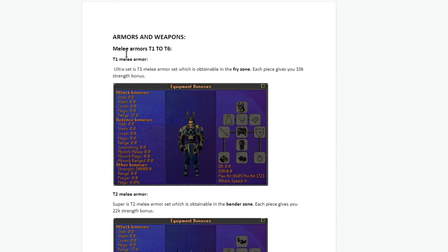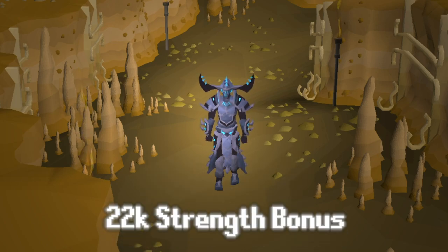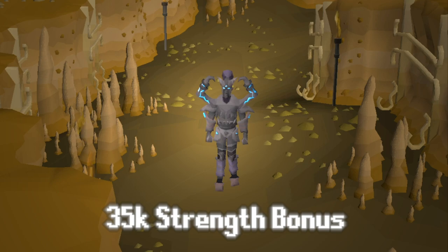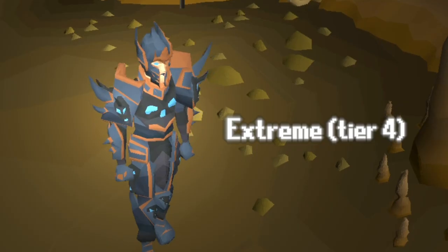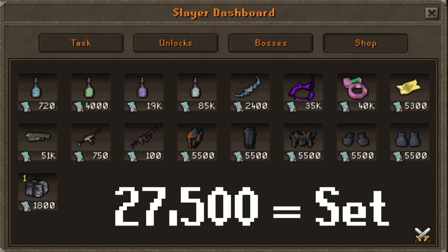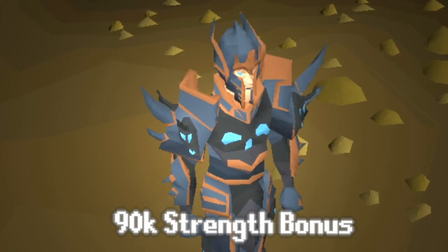It's probably best to start off with the armor and weapons. For melee armors tier 1 to 6: Ultra is tier 1, obtained at the Fry Zone, each piece gives 10,000 strength bonus. Super is tier 2, obtainable through the Vendor Zone, each piece gives 22,000 strength bonus. Tier 3 Legendary is obtained through the Regnar Zone, each piece gives 35,000 strength bonus. Ruined is tier 4, obtainable through the Mandalorian Zone, each piece gives 50,000 strength bonus. Extreme is also tier 4, obtainable through the Slayer Shop — every piece costs 5,500 Slayer Tokens or 27,500 for the full set. It's also possible to get it through the upgrade machine using Legendary and Super Armor together for a 50% chance. Each piece gives 90,000 strength bonus.